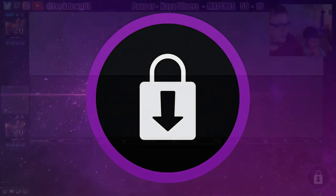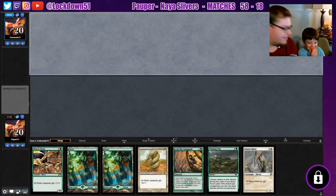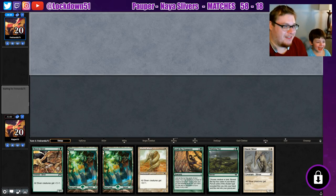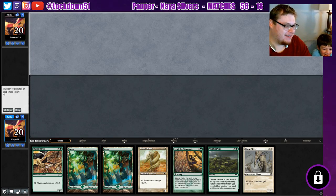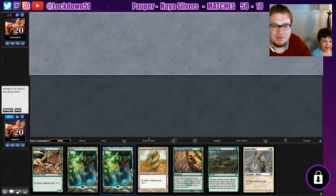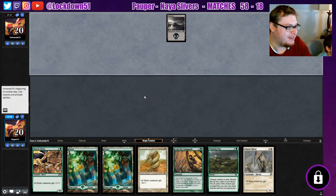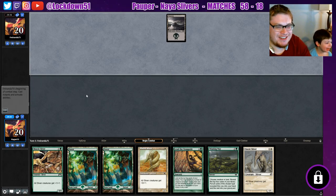Welcome back everybody, it's time to lock down some Naya Slivers. I got my son with me, we're gonna play some Naya Slivers. I don't necessarily like this hand but we'll keep it since we got a Winding Way — we can always dig for our lands if we need to. Up against Mono Black.